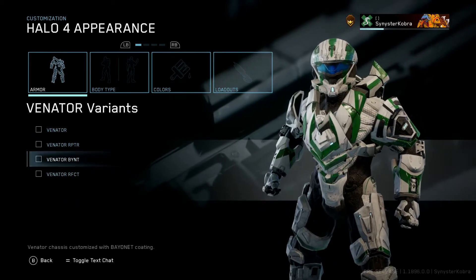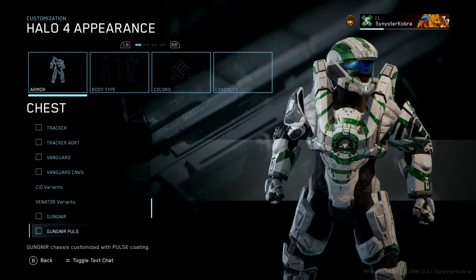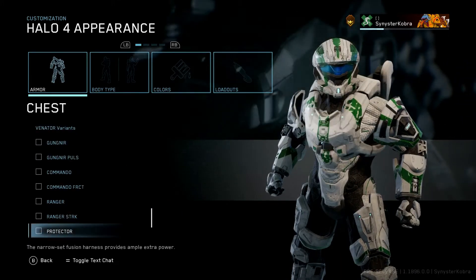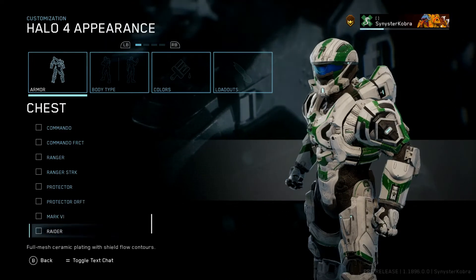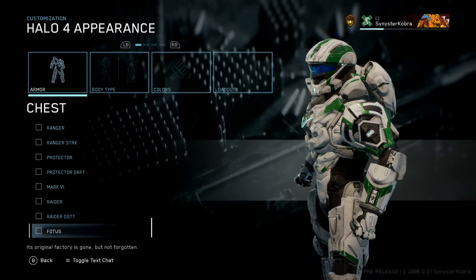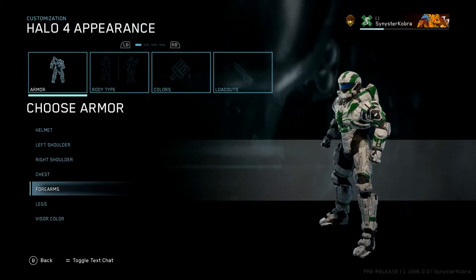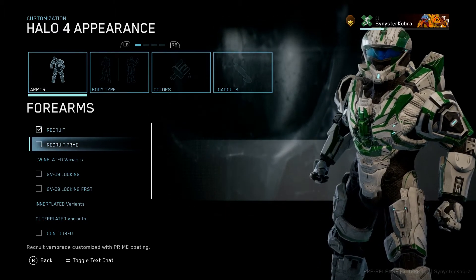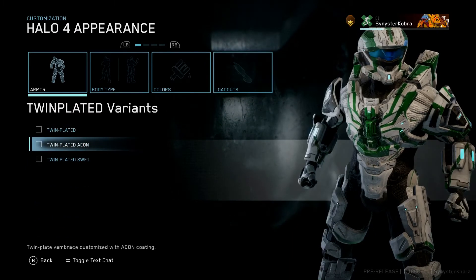I'm almost 90 percent positive the venator armor is the one I use in Halo 5. I'll have to double check that one. So we got protector, protector drift, mark 6, almost at mark 5, raider, raider distort, photos. I think I'm gonna go with this spider for now - shouts out to Spider-Man, my favorite superhero.